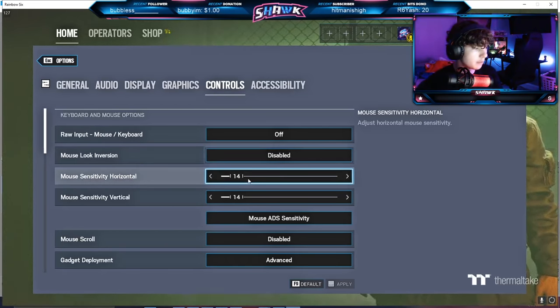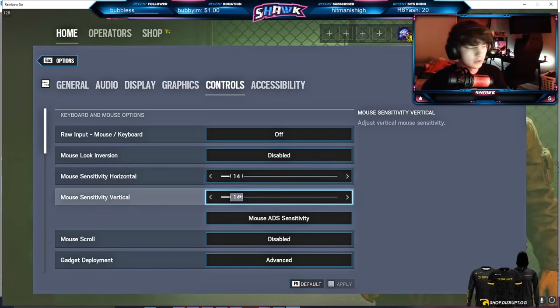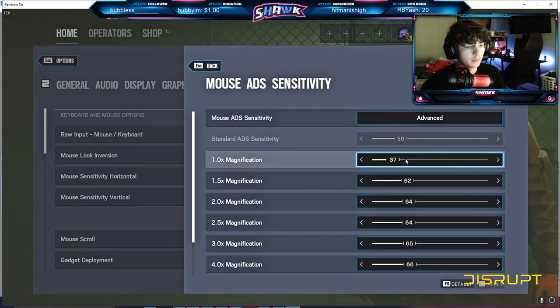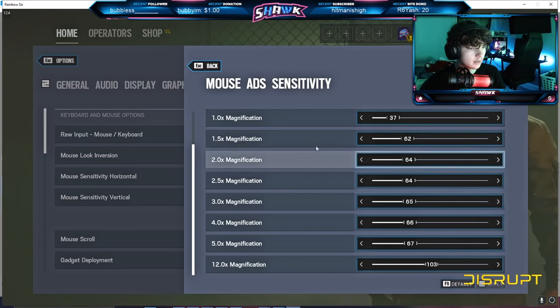Mouse look conversion is disabled. My sensitivity is 400 DPI on 14/14 horizontal/vertical. I used to be 55 ADS like Steel Wave previously, but this is my new sense for Shadow Legacy.